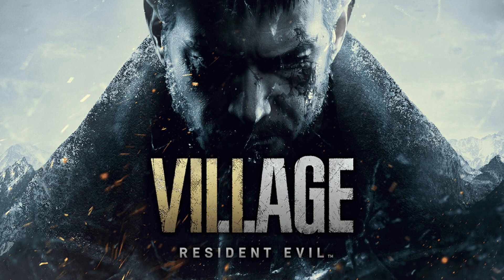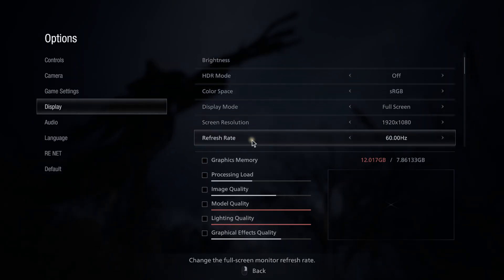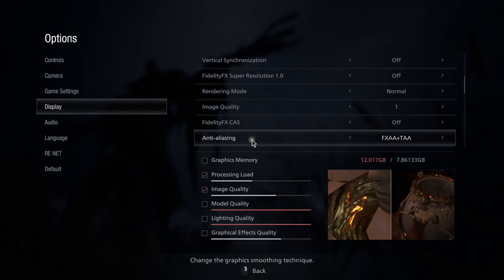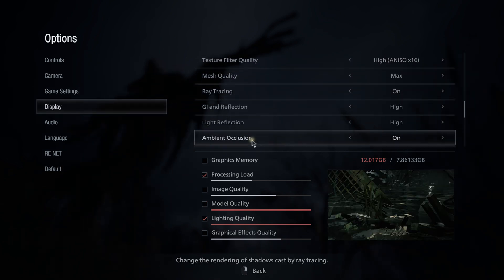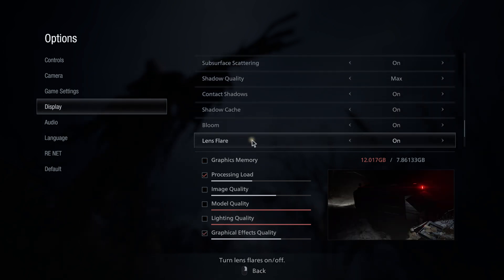It's Resident Evil Village. Settings are once again maxed out, including texture quality which is set to 8GB. Even having texture quality set to 8GB, we don't see any frame buffer limitation issues, and so we don't have any massive stuttering or frame time problems.